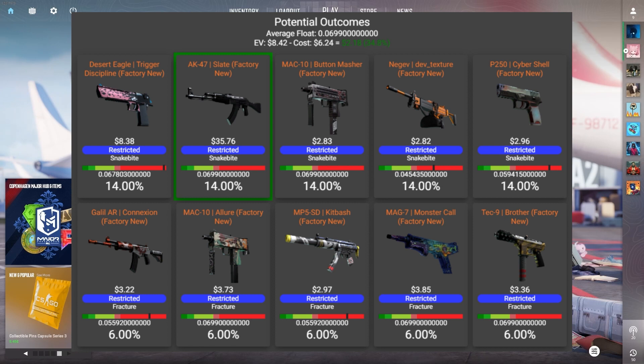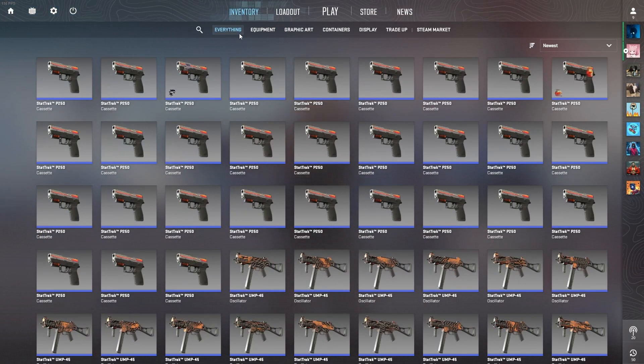So this trade-up is actually 6.9 euros and not 6.25 euros — about a 0.7 difference. It's still a profitable trade-up though. The Deagle trigger discipline is a little bit of profit, the AK Slate is a huge amount of profit — something like $29 max. Most other skins are about a 3 to 4 euro loss each. The AK Slate is a 40% chance outcome, so two of these and we should be around money back, maybe even a little profit.